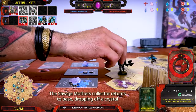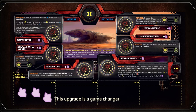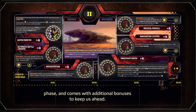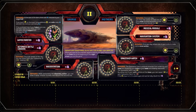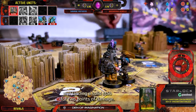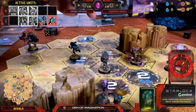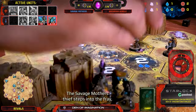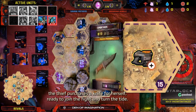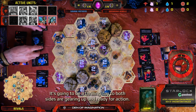The Savage Mothers' Collector returns to base, dropping off a crystal and immediately building the Water Purifier module. This upgrade is a game-changer — it will provide a single Water resource at the start of each Dawn Phase, with additional bonuses to keep us ahead. The Rebels' Collector makes a bold move, heading straight for the Savage Mothers' Brute and landing a solid stab for two points of damage. It's a fierce showdown. The Savage Mothers' Thief steps into the fray, moving to the intense brawl and purchasing a knife, ready to join the fight and turn the tide.